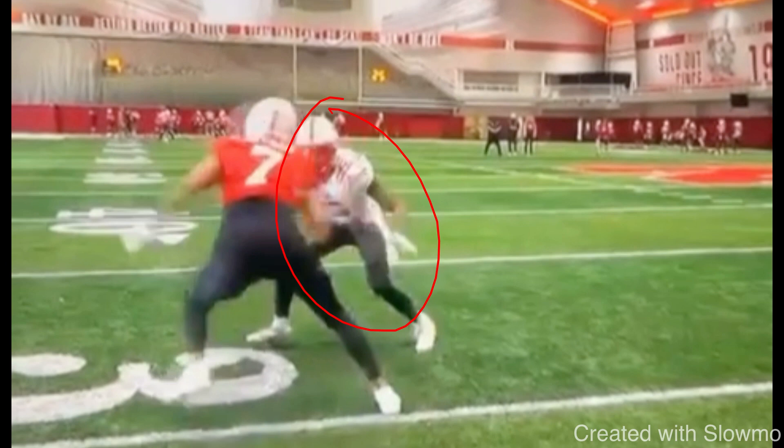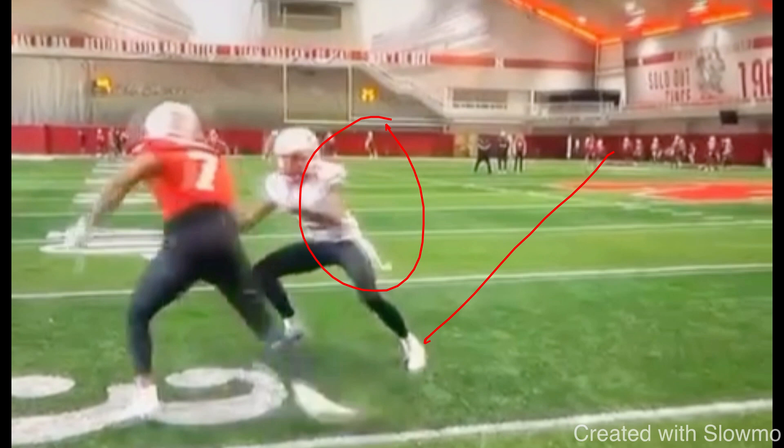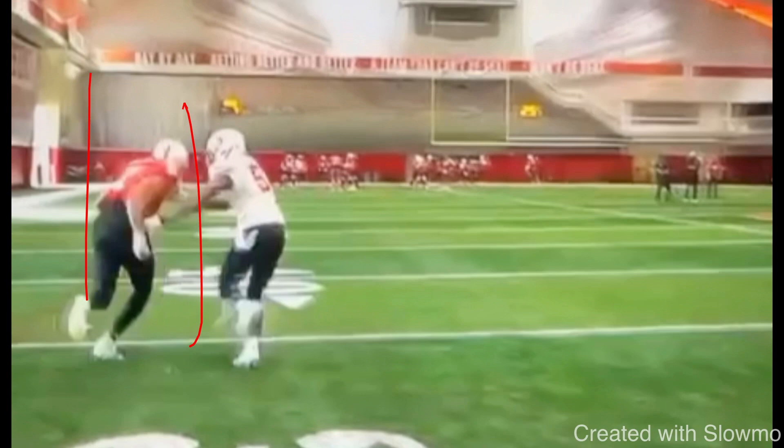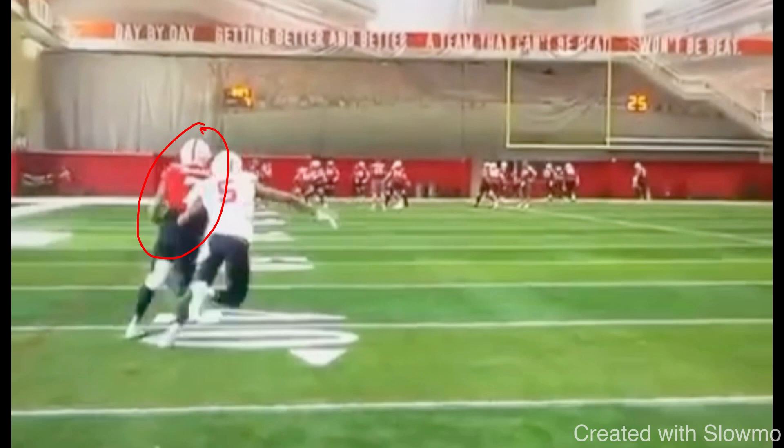As a wide receiver, what we need to do off the line of scrimmage is threaten his leverage. I need to make him think about the inside route for just a split second to get a free release. If I attack his leverage inside and he takes just one step to protect it, I want off the line. It's not about breaking his ankles every time — it's about creating separation at the top of the route, keeping timing and spacing with my QB. You see he's got hands on him, but because we got a free release with some speed, I can shrug this guy off, fight the hands, secondary release, and now I've restacked this DB.